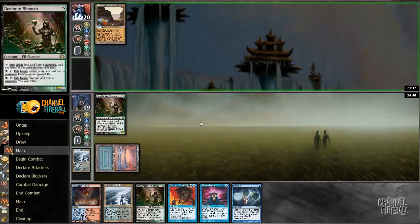That way if on turn two I Ponder into a disruption card, I actually have the mana to use it. Gemstone Mine makes me think this is Ad Nauseum Tendrils, but that deck also plays a lot of dual lands. Gemstone Mine limits what this could be, so I'm somewhat curious what I'm playing against. Okay — we are playing against Dredge.